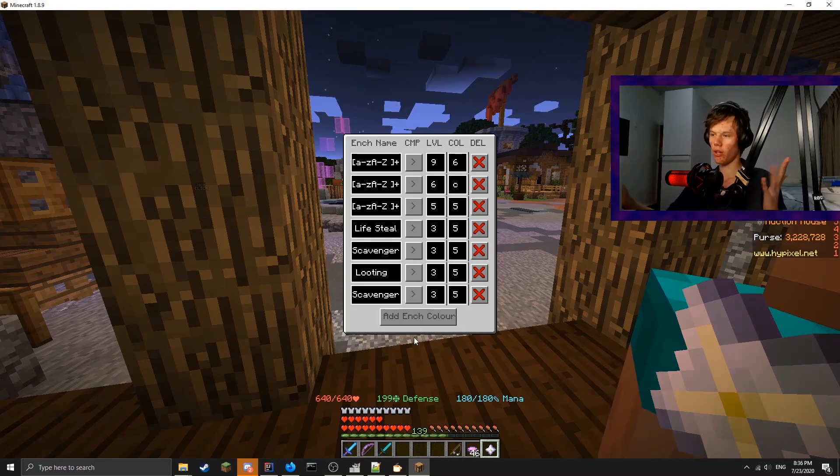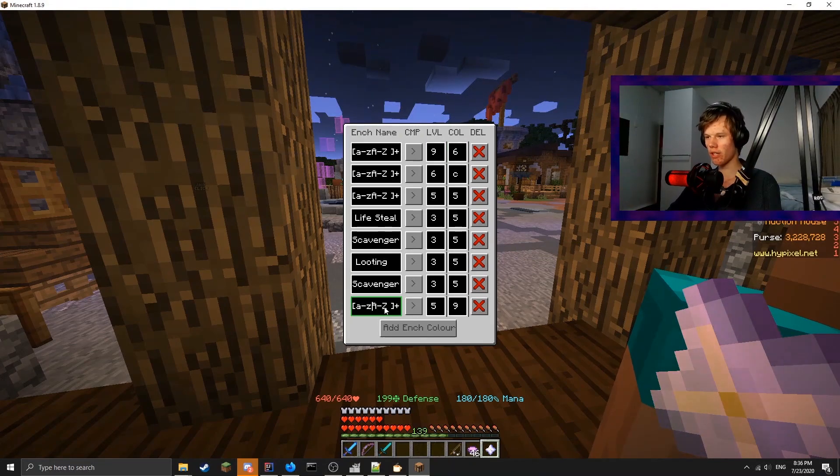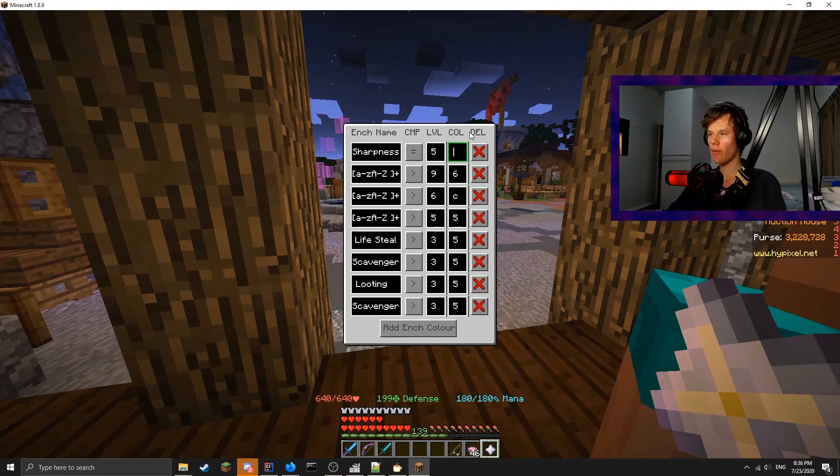I prefer it as gold. And of course, you can define your own enchant colours - we can create a new enchant colour here. If you press up, it's going to move it up on the list, so we can move it right up to the top. Let's say we want Sharpness, and we want Sharpness 5.